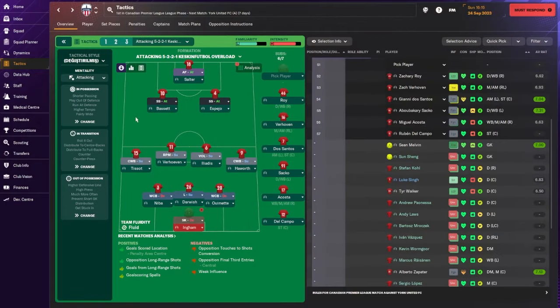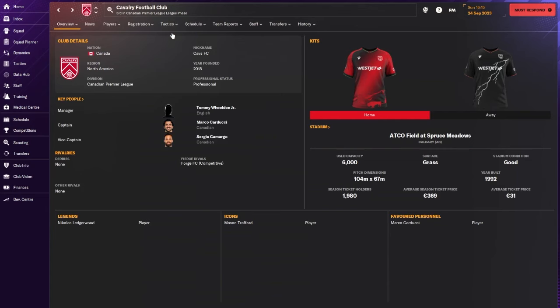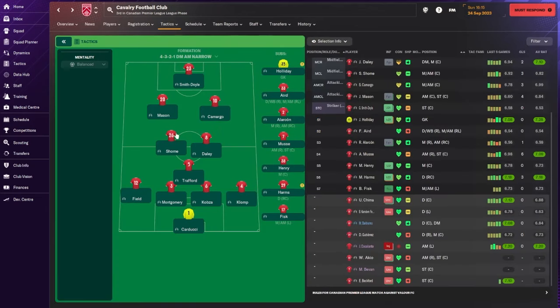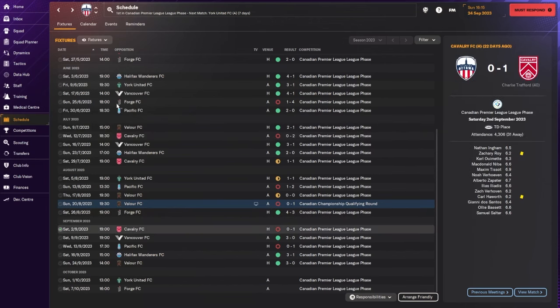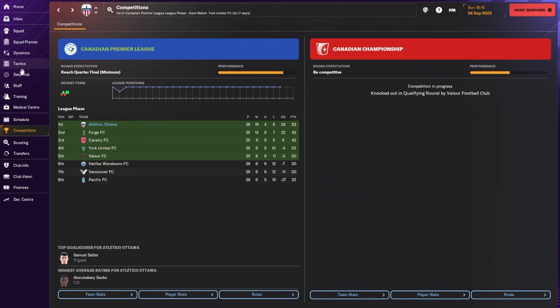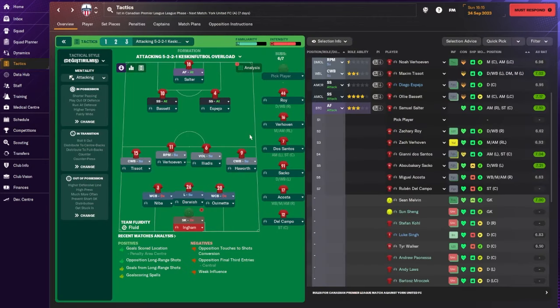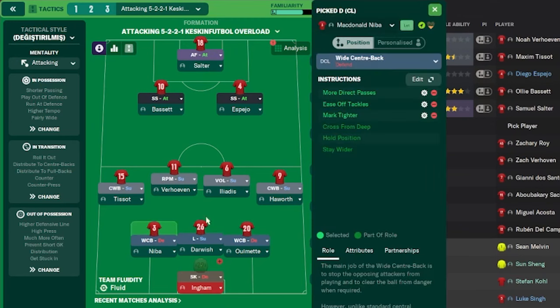The third tactic is a bit adventurous and aggressive, because there are some teams that play in a narrow shape — a 4-1-2-2-1 narrow. I think it's Cavalry that uses that system. They always kind of beat us — we lost to them 2-0, then 1-0. So I decided we need a system to handle that kind of wonky opposition tactic. I came up with what I'll call a French-Turkish tactic — it's the Kegskin football, a Turkish tactic I found from another YouTuber from Turkey, and it's been quite good, helping us get results against those different tactics.